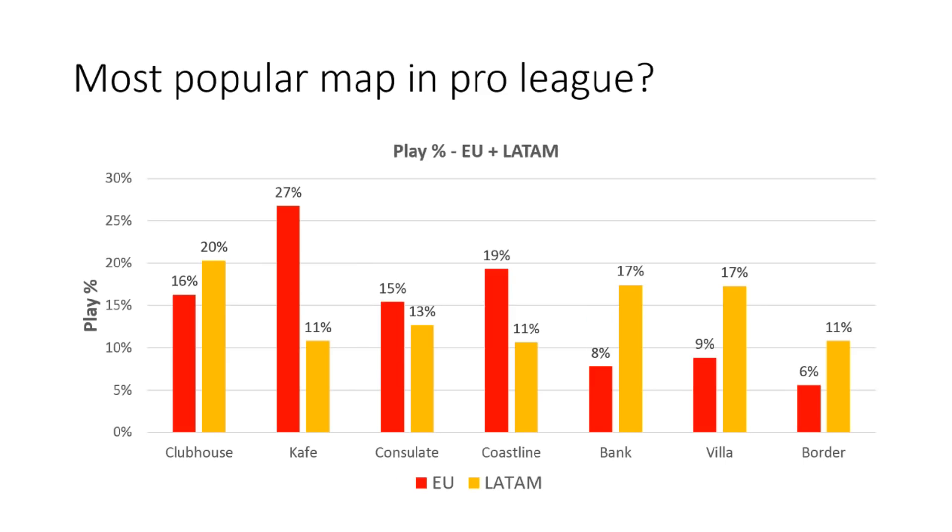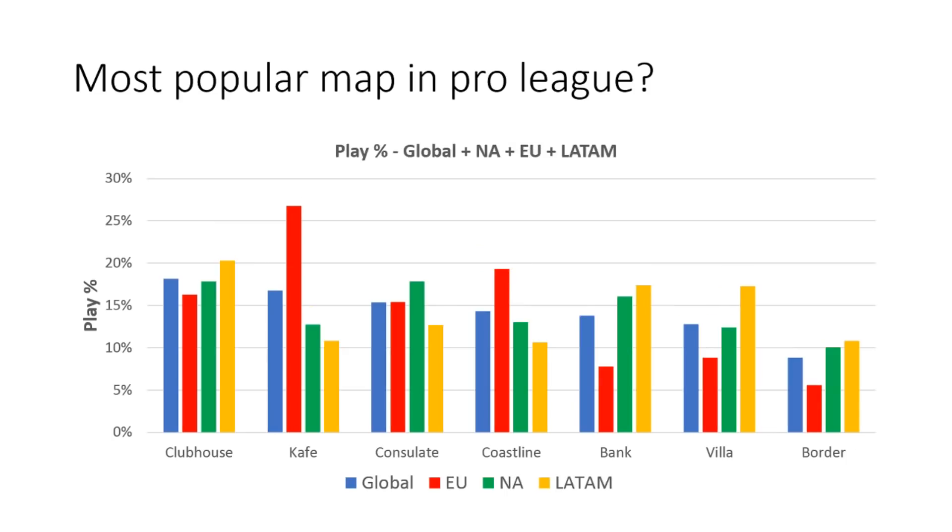This graph right here also shows that pretty well. As for why these differences exist, I don't really know. I haven't really watched a lot of EU and LATAM games this season, and I also can't make sense of it on an intuitive level. You'd think that maps that play out similarly would have similar pick rates within a region, but that doesn't seem to be the case. I'd say Café is most similar to Clubhouse — both are very hard to attack and mainly about utility management — and Coastline is most similar to Border, where winning gunfights is the most important thing. So there doesn't seem to be this within-region consistency. For the sake of completion, I also have a slide featuring all four next to each other, but let's go to the next topic.